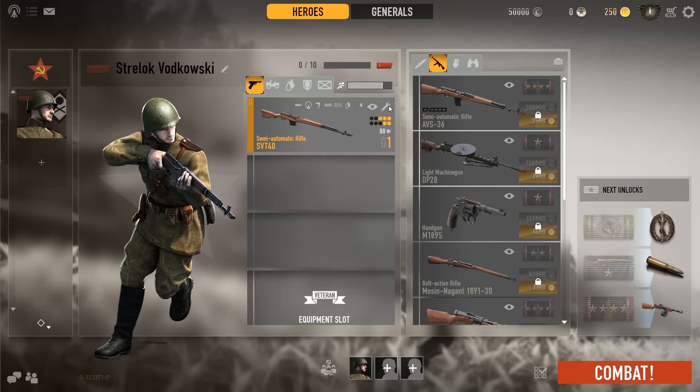When creating a new account you get asked for a starting faction. Don't worry, it is possible to play the other factions later on. I have chosen the Soviet Union. My new soldier is called Strelok Vodkowski. He is equipped with the Tokarev SVT-40, which is already our endgame weapon. The Tokarev is a semi-automatic rifle. The damage and range is great, and it can succeed against full automatic weapons in close quarter encounters. The Gewehr 43 and the M1 Garand are similar and will work in the same manner.